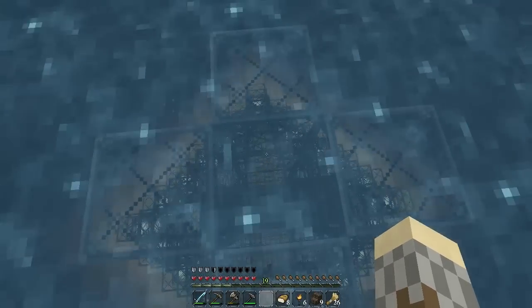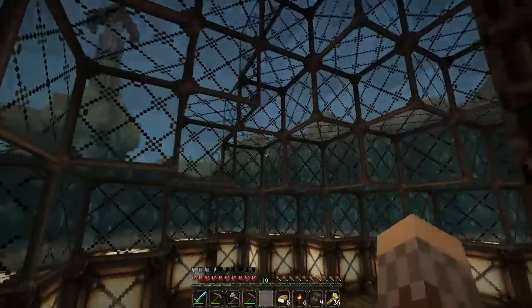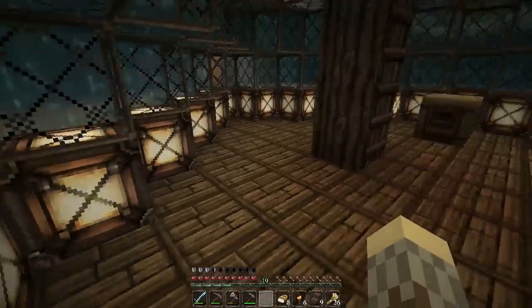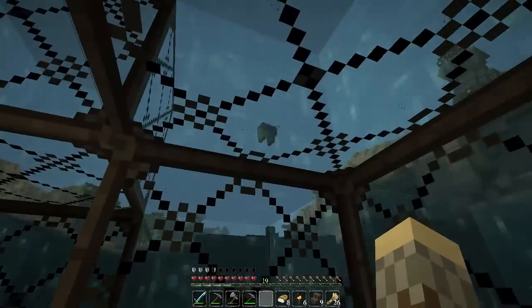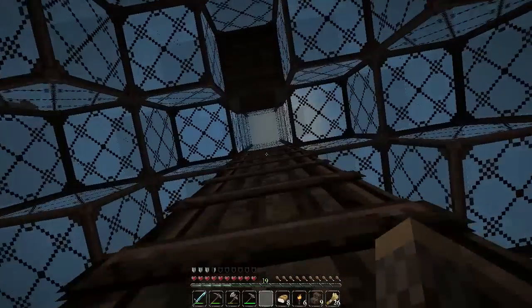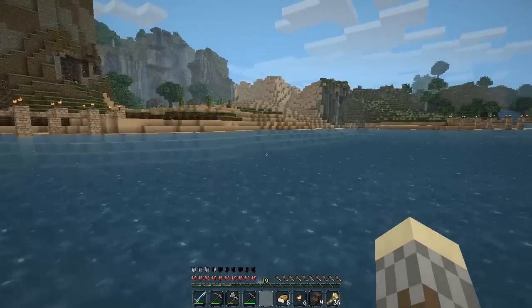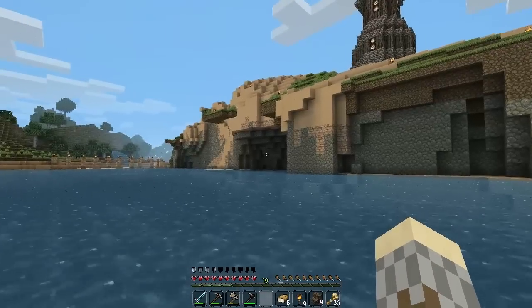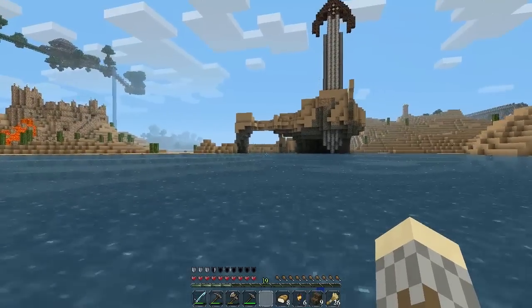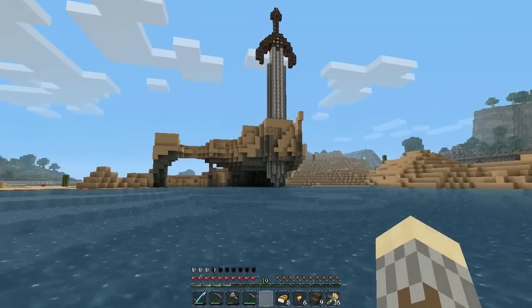This was my underwater observatory. Again, this was before I could make circles and domes, so it's a square — but you can come down and watch the squids. You can even watch the sheep from underwater, which is bizarre. This was a tough build because I kept drowning; I think this was the only time I ever put the game on peaceful just so I could work underwater without fear of death. There's the sword — I eventually added the tip of it piercing through the sand and stone.